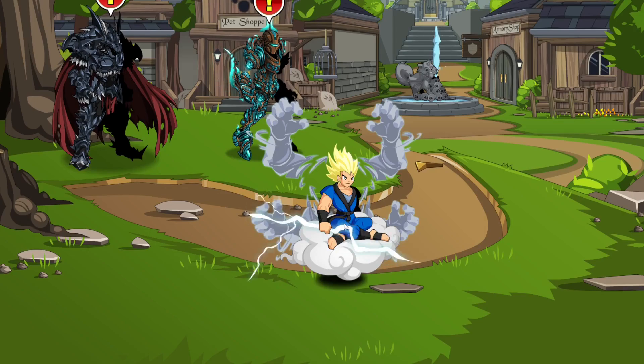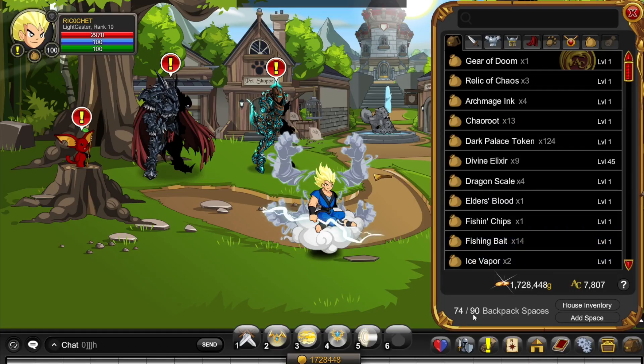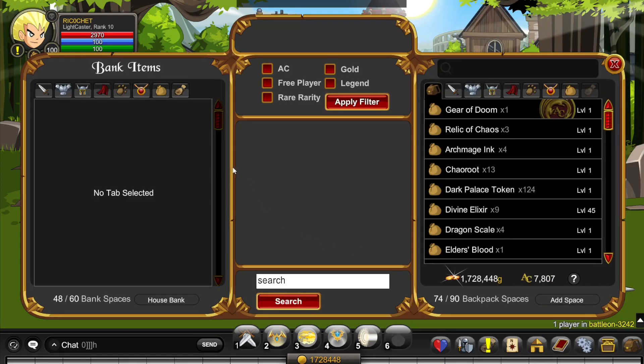Hey YouTube. The first thing we're going over that happened this Friday is that everyone got 10 new bank spaces and 10 new inventory spaces. As you can see, if you had 80 spaces before you now have 90, and same goes for your bank, so use it however you want. Unfortunately we didn't get any more new house spaces though.